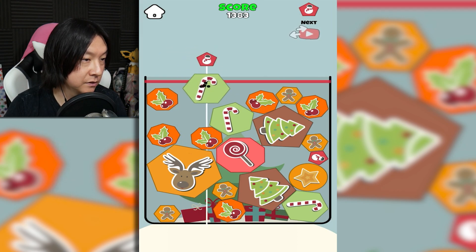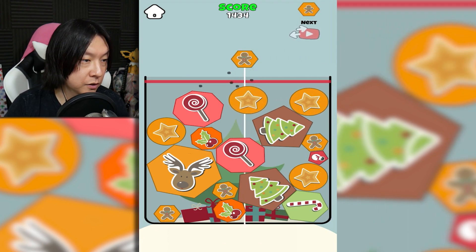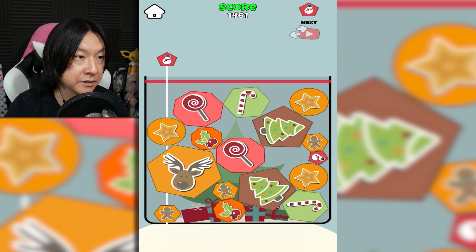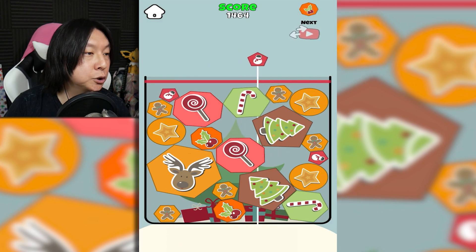We got a star coming up — save me. Two snowmen in a row means I can do this — get a star. The stars are the best because they are round. I should have saved the gingerbread.